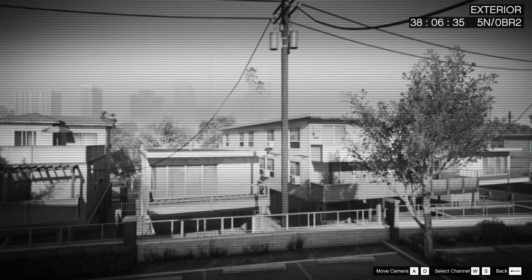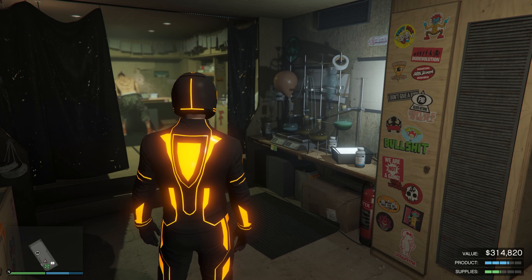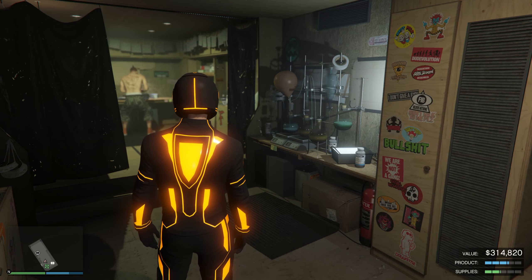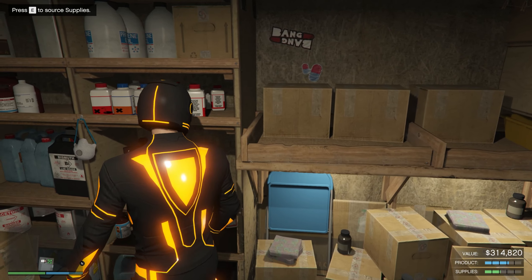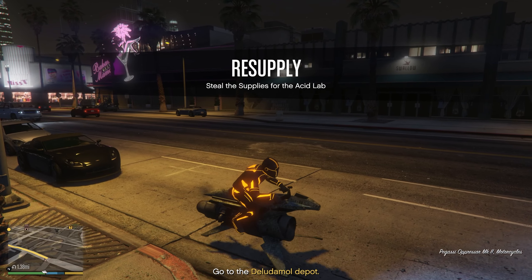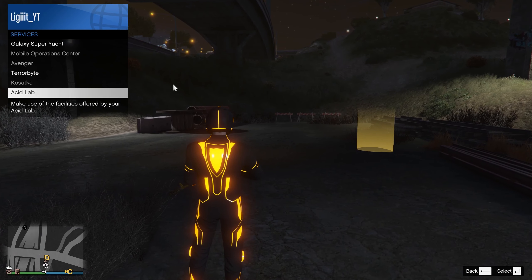It's been about half an hour now and our value is currently at $314,820. Product is starting to get there — it's hitting the second-to-last bar and our supply is at two bars. I'm going to go ahead and do another supply run just in case. Again we go to the same exact spot — there's always different missions but I've just been very unlucky getting the same one every time. We got our resupply done — that's probably going to be the last one for this video.